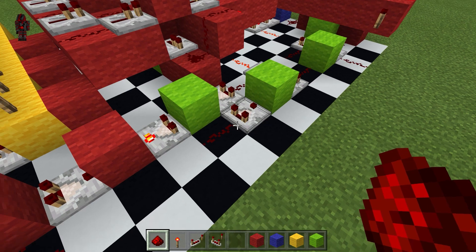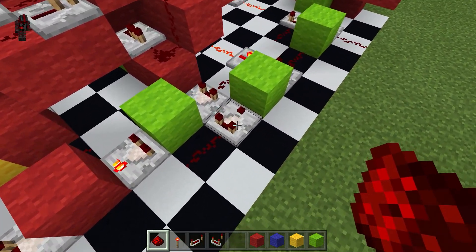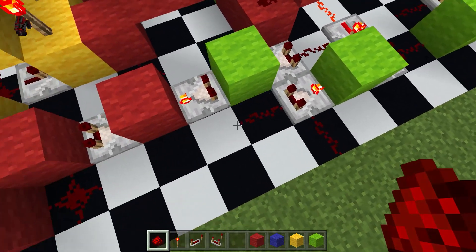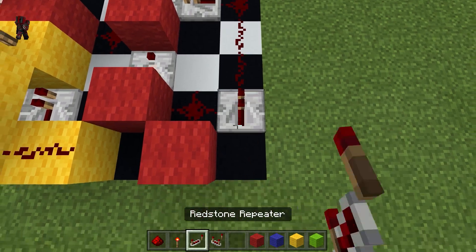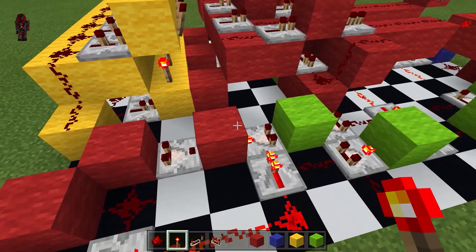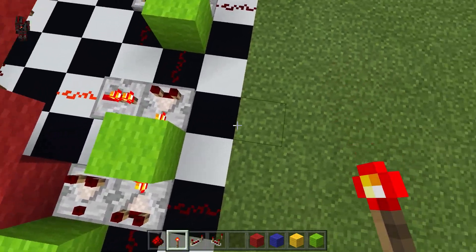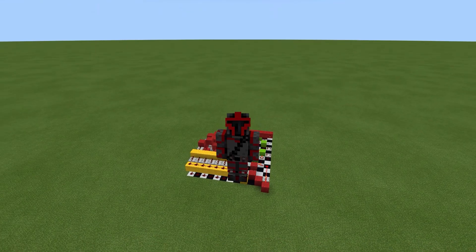The fourth register actually has nothing to do with the decoder, so we will turn this to subtraction mode and add a dust here, then add a repeater, followed by a redstone line that goes right there. To create the output port, it's really simple — add a comparator here and here. And that, ladies and gentlemen, is how you build the RPC2.